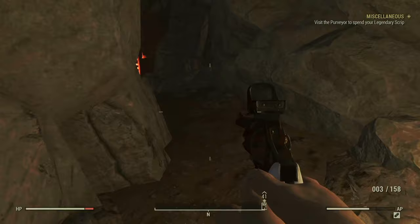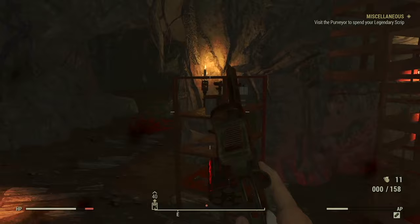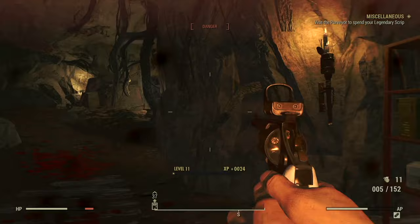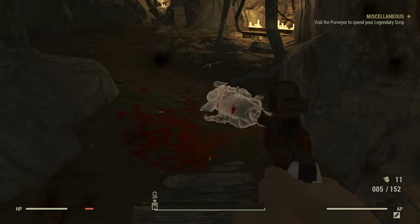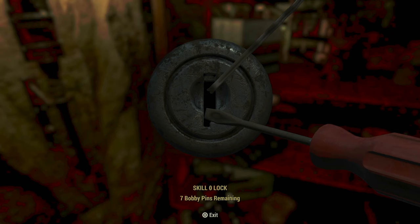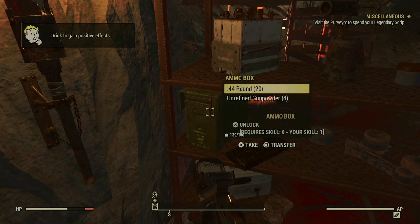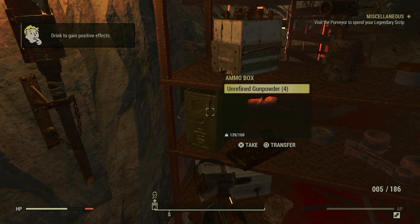The last place — come back here into this alcove that has some cages, and you will find a bunch of dramatic people. And then you will also find another ammo box. This one does contain unrefined gunpowder, which is great. You will use that to make your own ammunition.